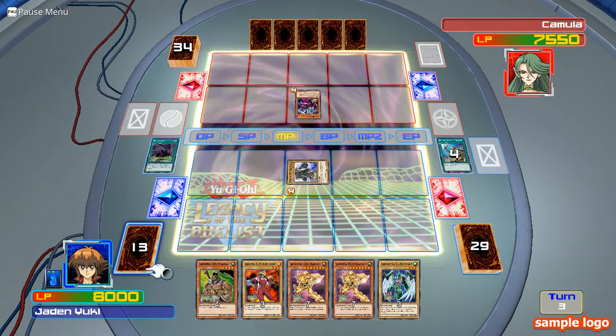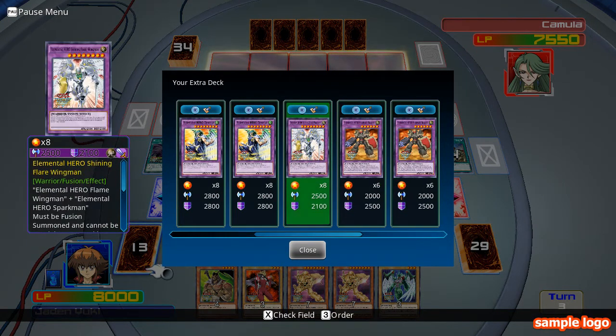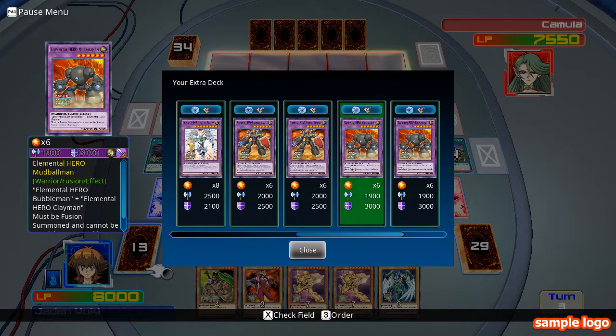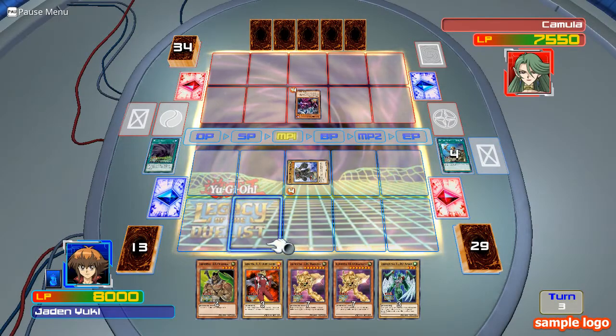Ok, what fusion monsters do I have? Wild Edge, Thunder Giant, Tempest, Shining, Flared Windman, Rampart Blaster, Mudballman, and Flaming Windman. Okie dokie.